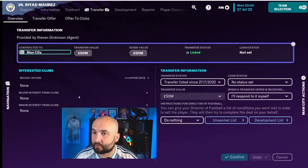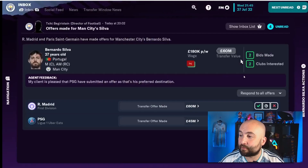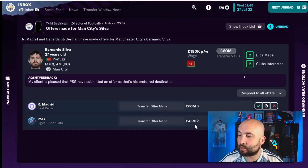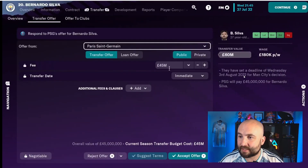Let's confirm on Riyad Mahrez and see if we get any offers for Mahrez or Silva. I've come back and I've seen I've got two offers for Bernardo Silva — one at $60 million, which is how much we were asking for, and one at $45 million from PSG, which is less than we were asking for. We go to the PSG offer and we can see they've offered $45 million — it's not as much as we want.